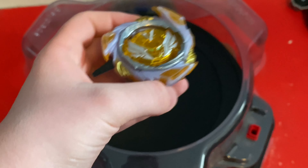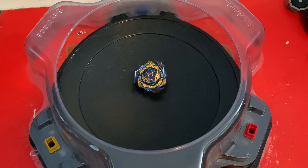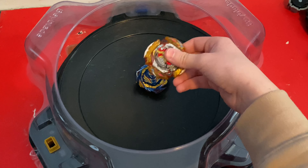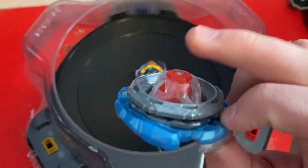To test out this combo, we're going to be testing it against a few bays. Those bays are going to be Savior Valkyrie, because we need to battle it against the original, First Spurgun with Unite Dash, and finally Cyclone Ragnarok, but it has Metal Never.